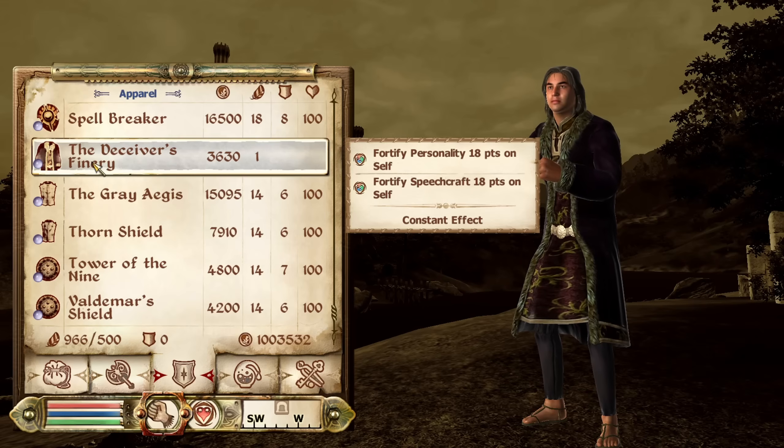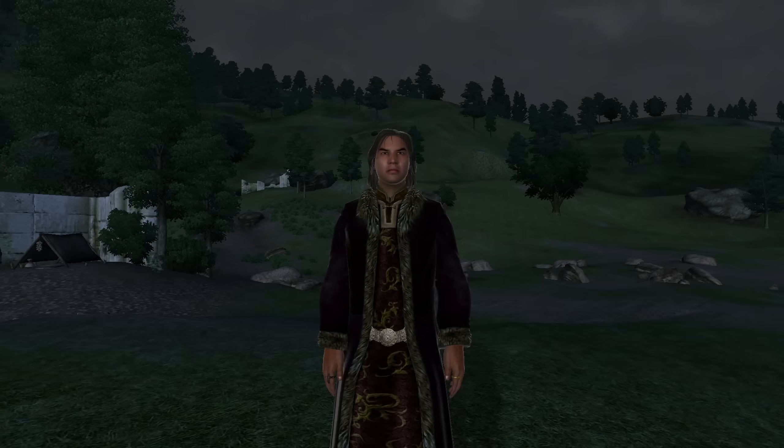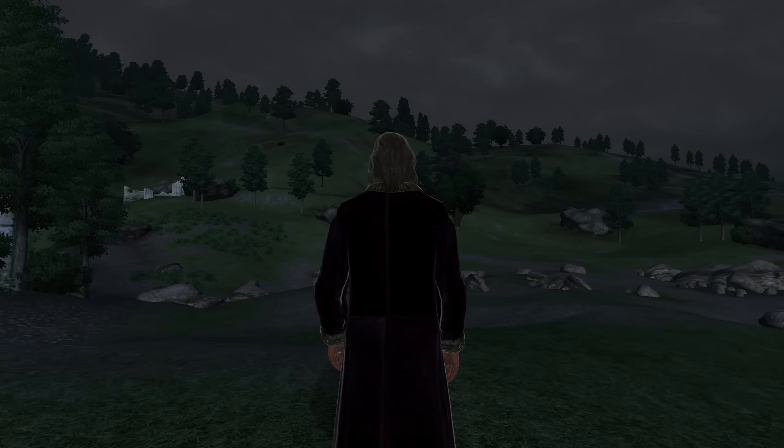Then we have Deceiver's Finery. The Deceiver's Finery can be acquired as a bonus reward for completing the Dark Brotherhood quest Bad Medicine. It is classified as an outfit and therefore has no armor rating or type. It has the enchantments of Fortify Speechcraft and Personality for 18 points. It has a value of 3,630 gold.